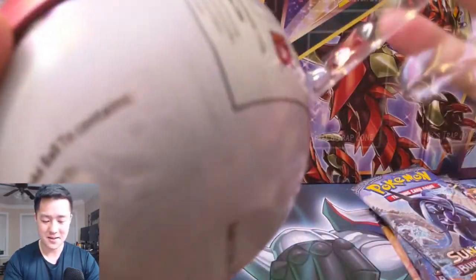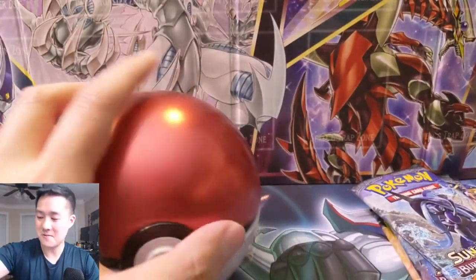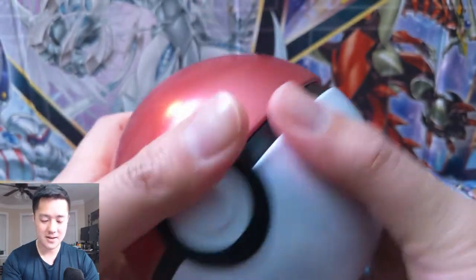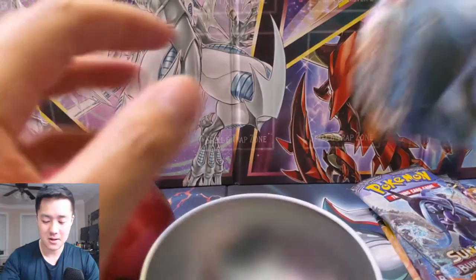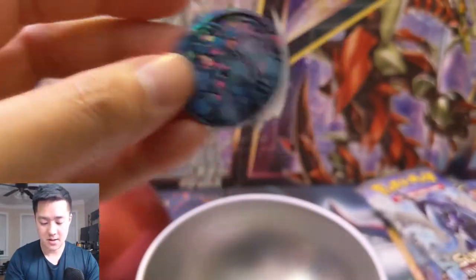Having a little trouble opening this Pokeball — it's got a perforation but it feels like it never rips along it very well. Alright, opening these is always a little weird. We have a Guardians Rising, a base Sun and Moon, a Steam Siege, and then what looks like a Lunar/Night set.